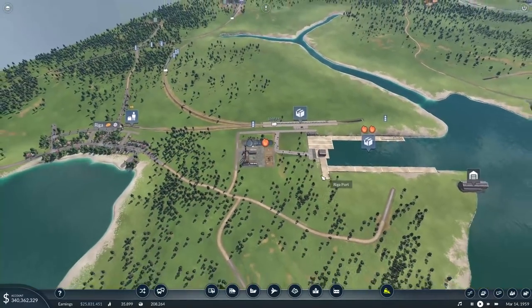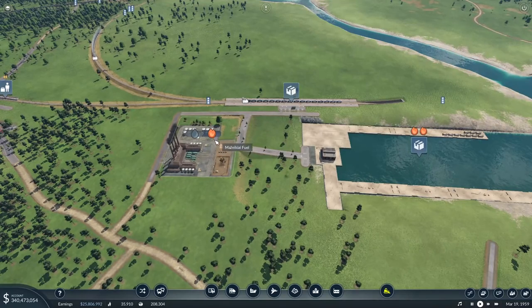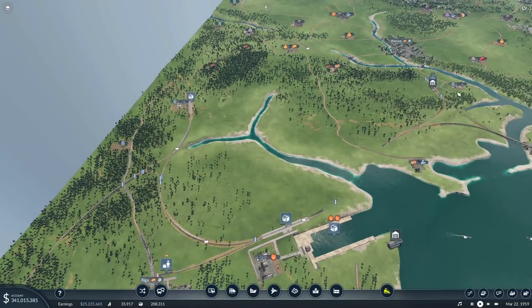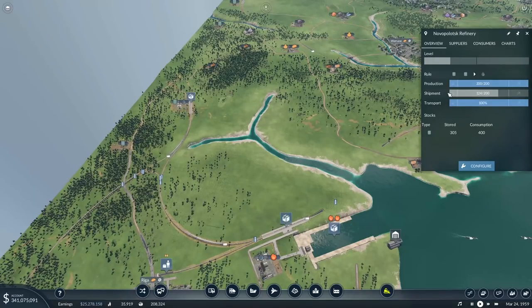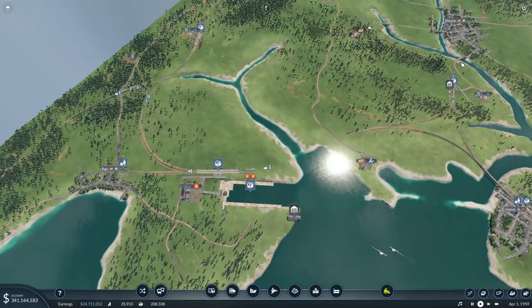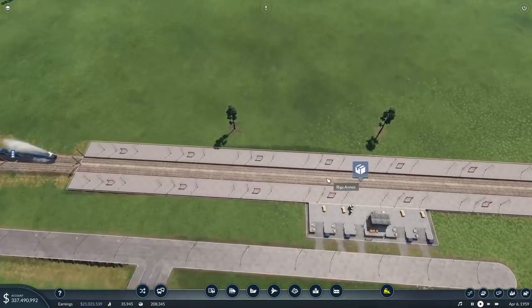Currently, this fuel factory is creating fuel, shipping it to Amsterdam and to London. To produce fuel, it needs normal oil, and we have two oil plants set up. The problem is they're not producing enough — I need to get to level two. To get to level two I need to ship more of it. The train is going back and forth, but it's not enough to consistently get oil coming in, so I'm going to add a second train.